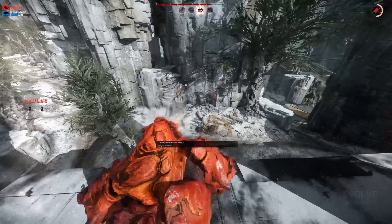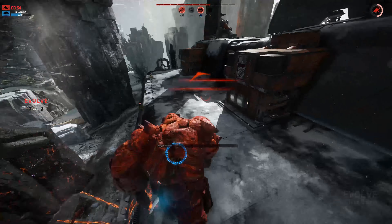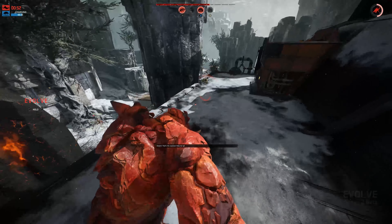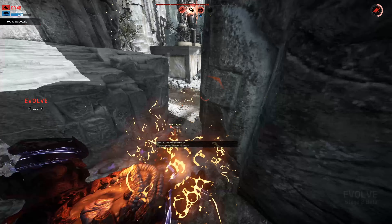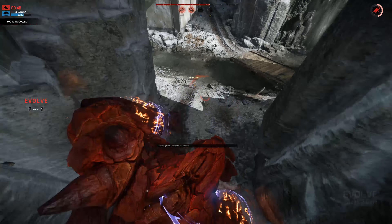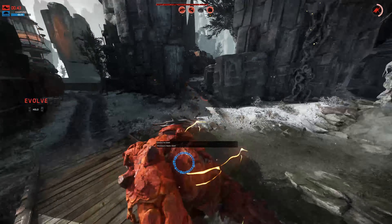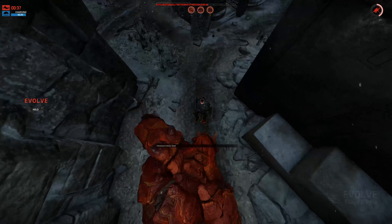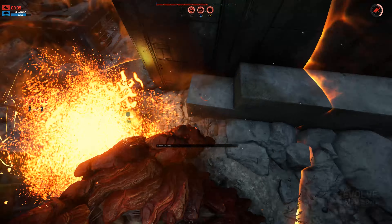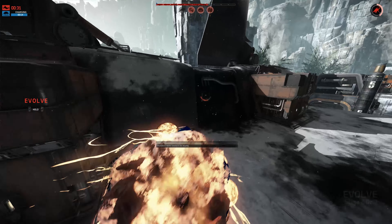Let's get rid of this guy — tongue you. I missed on the tongue again. But will the rockwall get you? The medic is dead, assault's down — let's get the hunter, finish him up. Fissure for the win. Boom, there we go. Now I need to find the support player. Oh where is Mr. Support? Boom — you dead. Let's go up here, let's evolve to level three.